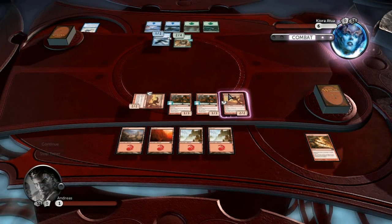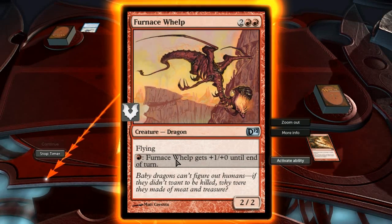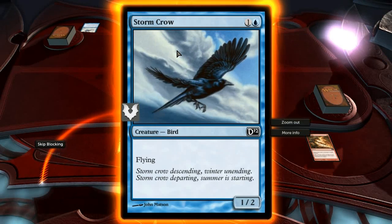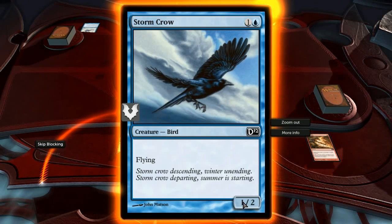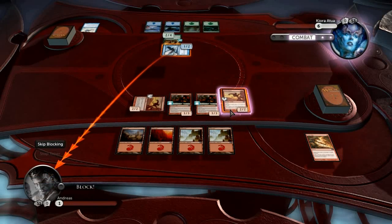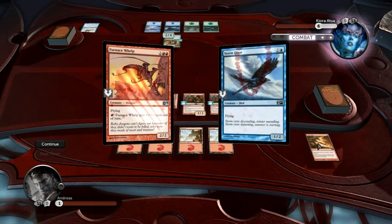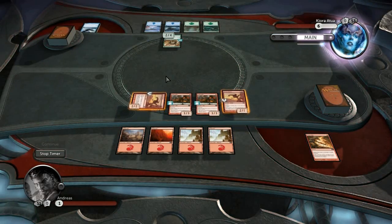In this match they will try to teach you how to use this ability which will give your creature more attack. He's attacking me with one power and two toughness, so I will just block him with my 2-2. He will give 1 damage to my 2 toughness and I deal 2 damage to his 2 toughness, so he will obviously die.